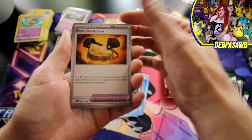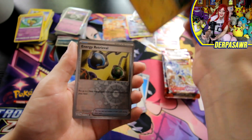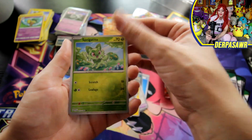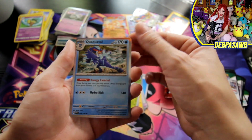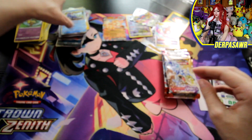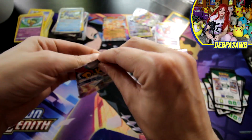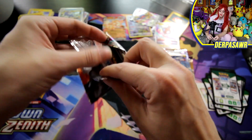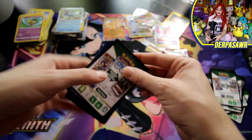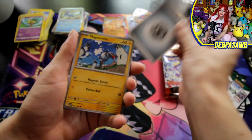A Magikarp, a Rocky Helmet, a Titan, a Flittle, Energy Retrieval, a Sprigatito, and a Quaxival. Gonna have so many cards to turn into pins after this — very excited.